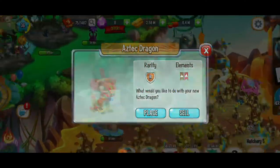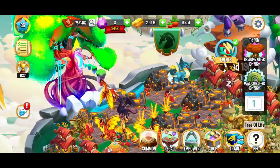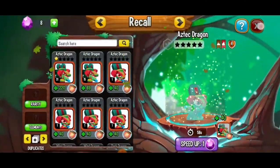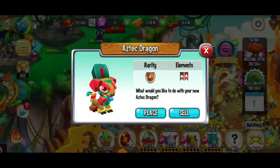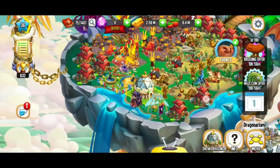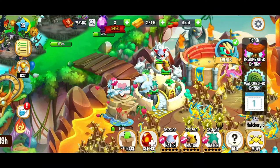Here we're going to go back to the hatchery and we're going to hatch these Aztec dragons. Unfortunately we're out of space, so let's go into our dragonarium. We're going to go back to our tree of life and we're going to recall another dragon. Since I'm getting so many Aztec dragons, I'm just going to recall an Aztec dragon — we'll make it simple. Even if you put a dragon in the dragonarium, you can still get a hatch there, but it looks like that dragon didn't quite do it for the quest. Let's hatch some more dragons.